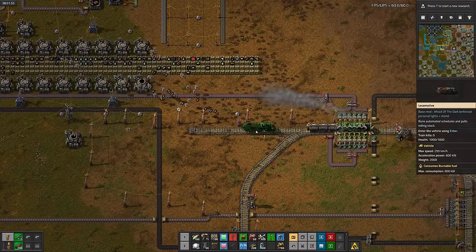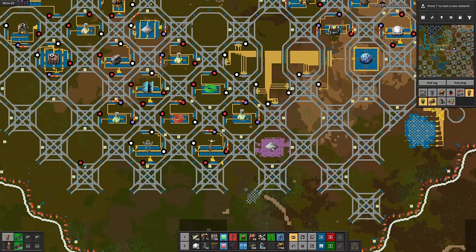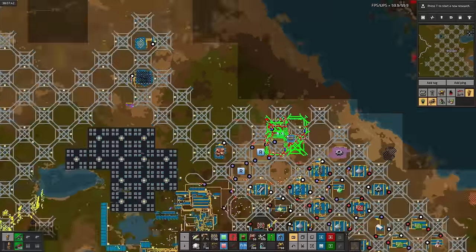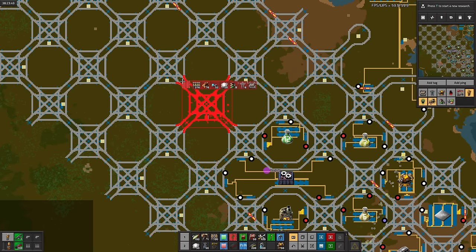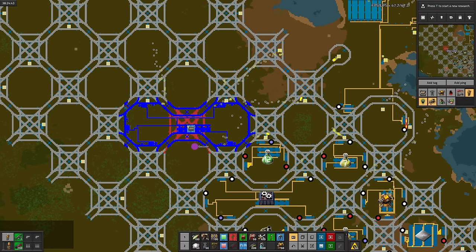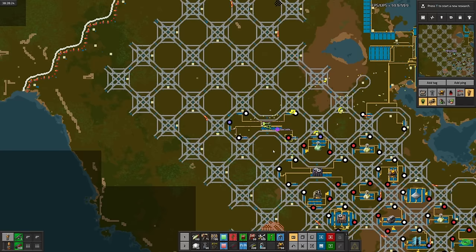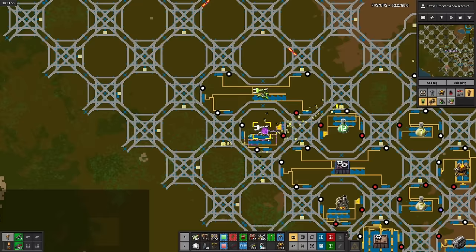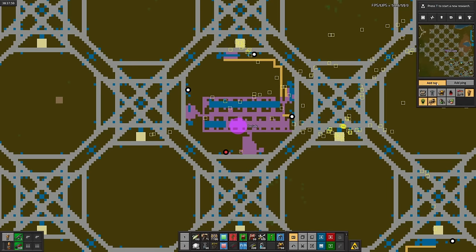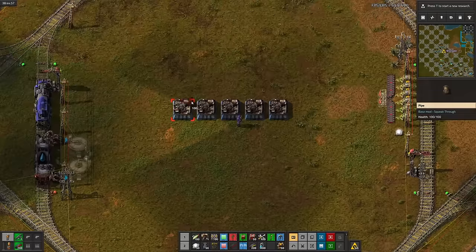After making some more green circuit trains and iron smelting cells, we need even more refueling stations. Skipping a few sciences, I'll work on bulk transfer science, which takes stack inserters and filter stack inserters — no idea why I'm working on it right now since I don't even have that science unlocked yet. Back on topic, next is automotive science, which takes cars and concrete. So here's engines for cars, cars for cars, and concrete not for cars.